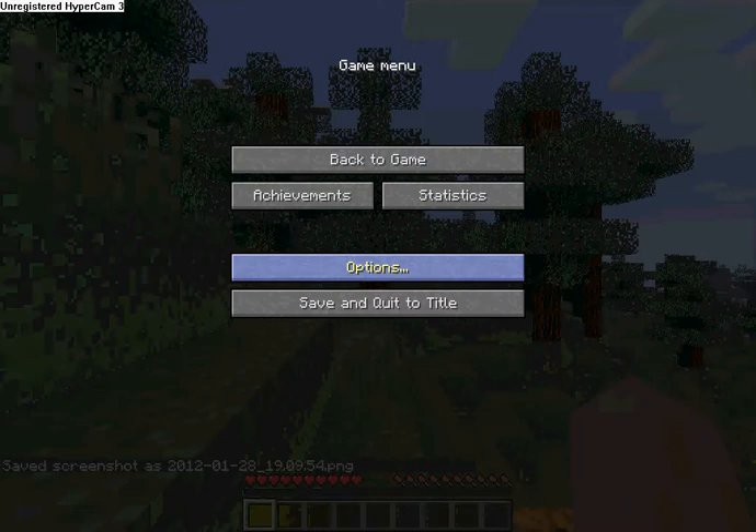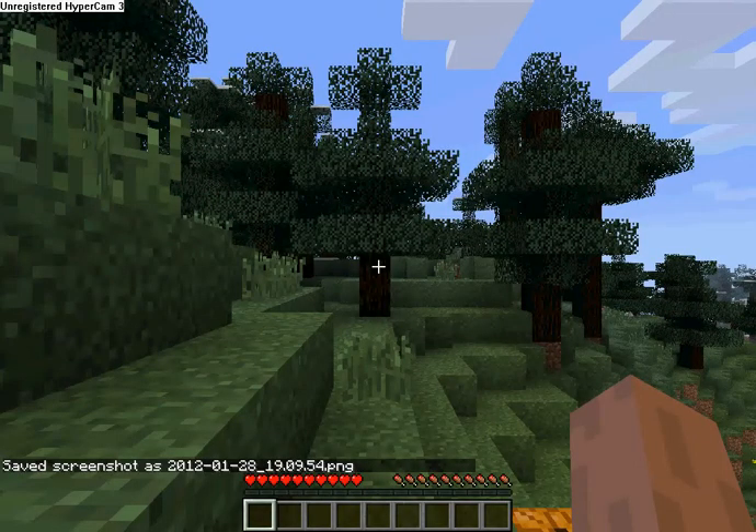To destroy stuff — like this pumpkin here — you hold down the left mouse button and there you go. As you can see the item goes on your hotbar. Above that is your XP bar, at the top left is your hearts which is your health, and at the top right is your hunger.